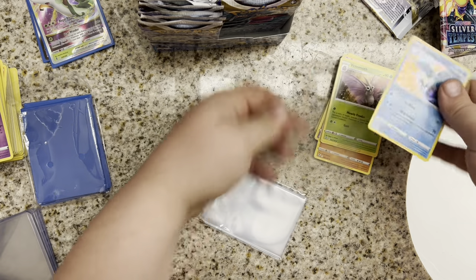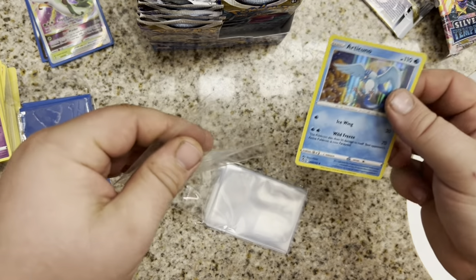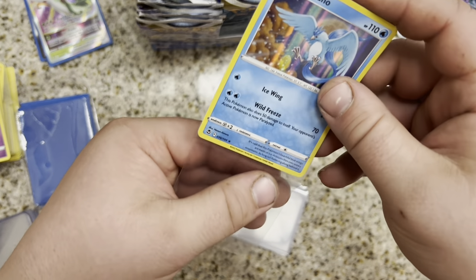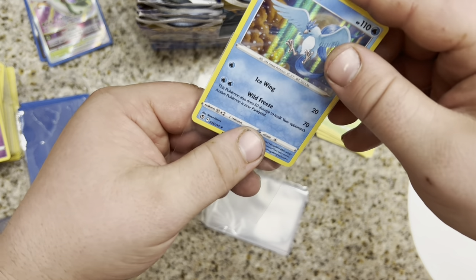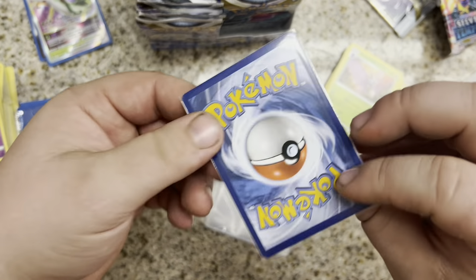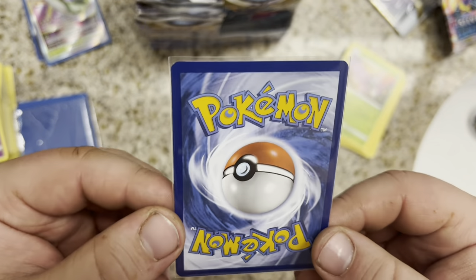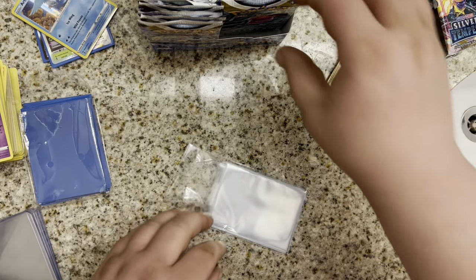Articuno Hollow. I'll show you what I mean by these sleeves being tight — they're made specifically for KeyForge apparently. It's like super tight, you can't even hardly tell there's a sleeve there. It's bursting at the seams almost. So add that to our stack.